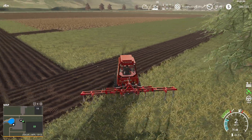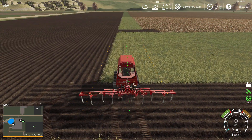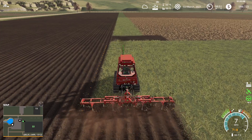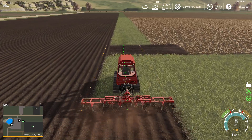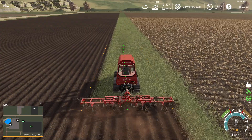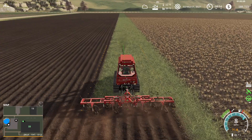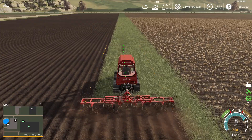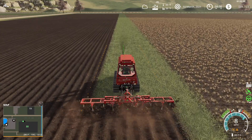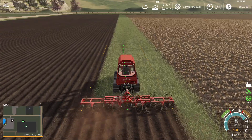This tractor is a fantastic mod, but it wouldn't be used in a real farm situation for plowing. Maybe it would be used in a silage pit where they're compacting the silage, because of the tracks — it's really heavy and doesn't get stuck. But with a subsoiler you're trying to break up the field, and driving the big tracks on the grass would squish it down and you wouldn't be able to uncompact it — you'd get tracks all over.